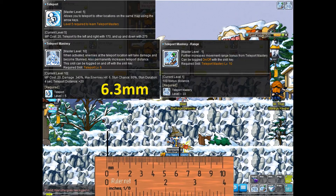Next we have Ice Lightning teleport with a score of 6.3. This teleport is quite large because they have an additional hyper toggle skill — Teleport Mastery Range — which increases the distance by a hundred.